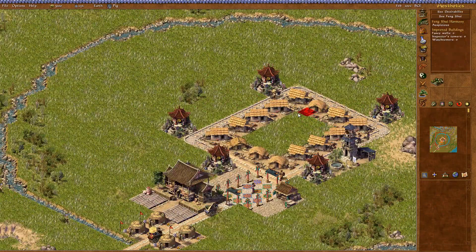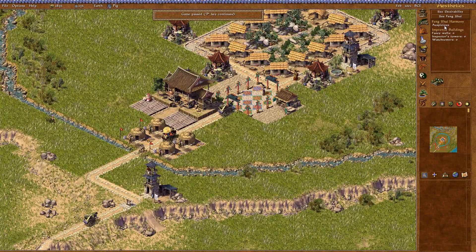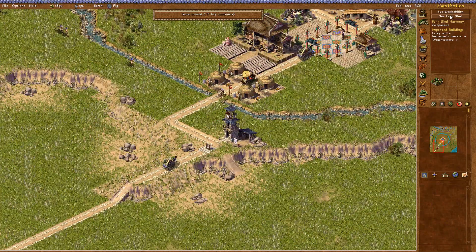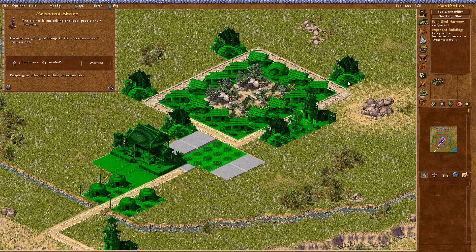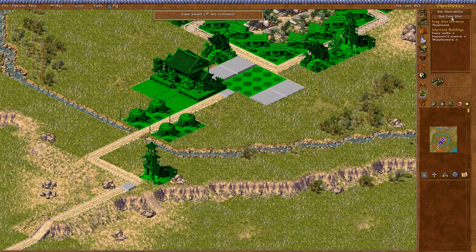Now we've got aesthetics. I'll just pause the game — you can see the feng shui harmony display, and that's because we haven't got it all built up there. You can see feng shui by clicking that button, and when you hover over buildings it'll tell you what element they're associated with. An inspector's tower is associated with earth, which is rocks. Ancestral shrines are wood, and so on — you can see the associations.